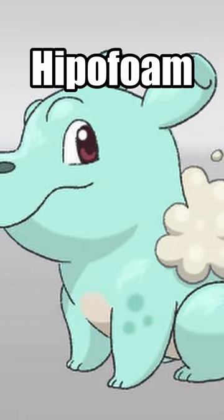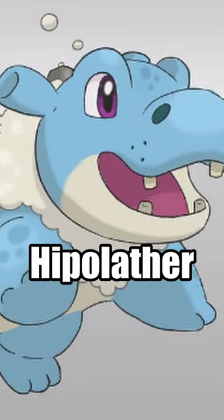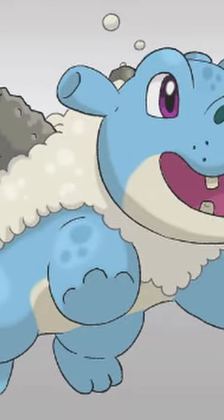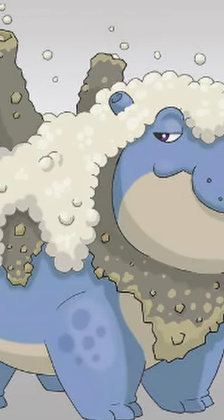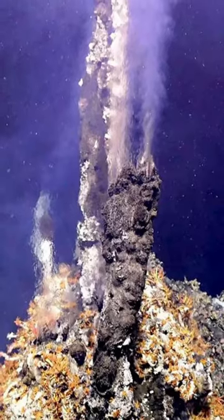The water starter is Hippo Foam, a cute little hippo that has bubbles on its back. It evolves into Hippo Lather, which is a water and rock type — interesting because the other two middle evolutions didn't gain an extra typing. It has some coral growing on its back. Then it evolves into Hippo Thermal, where the coral has become much larger and can shoot out very high-temperature bubbles, because they are also based on hydrothermal vents.